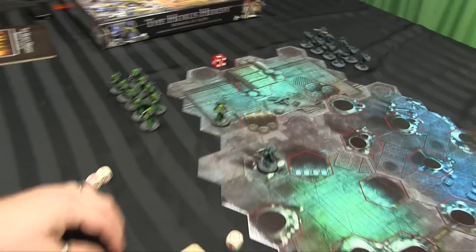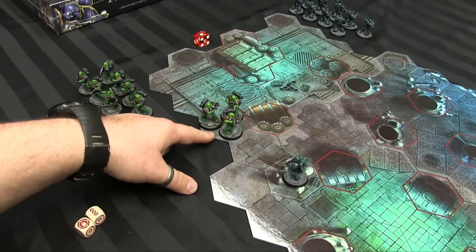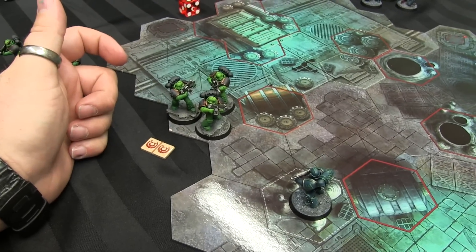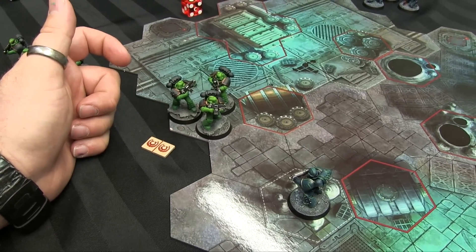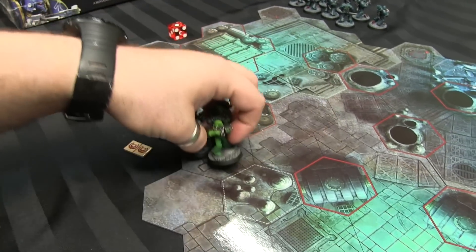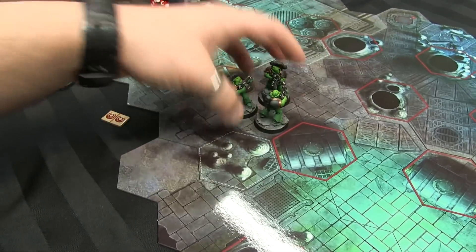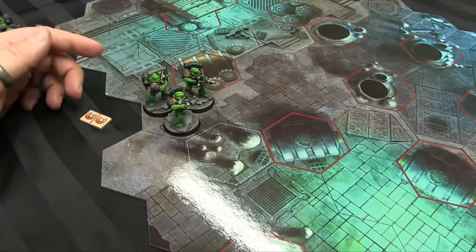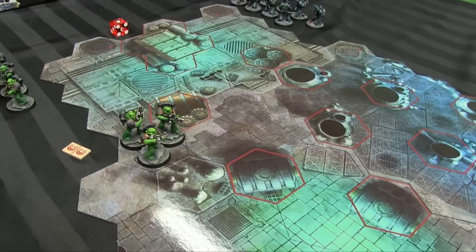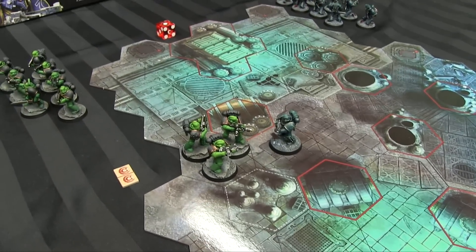The last thing to cover is AP — action points. Each unit gets two AP per turn. There are units and models: models are guys, units are groups of models in a hex. You can spend action points to move, run, consolidate, shoot, or assault. If you run, you get to move two squares, but if you run into difficult terrain you automatically end your movement. If you move, you only move one square. If you shoot, you draw line of sight through hexes and roll dice. If you assault, you roll your assault dice against an adjacent unit and compare results.